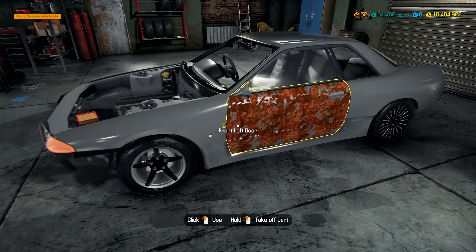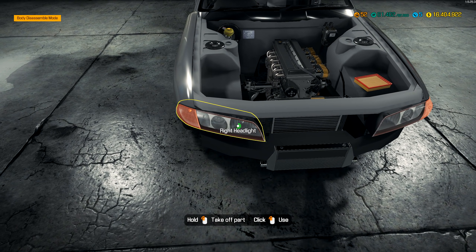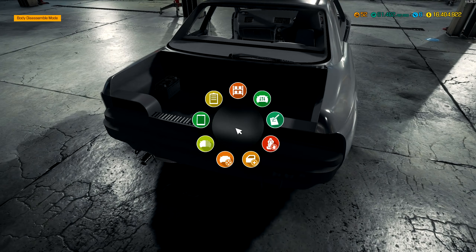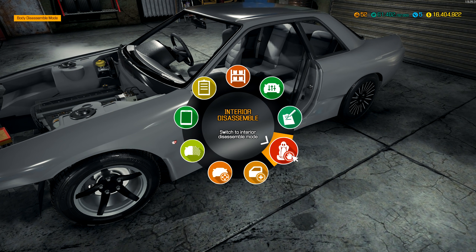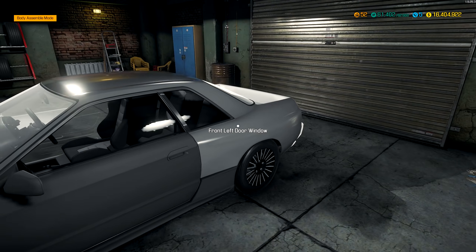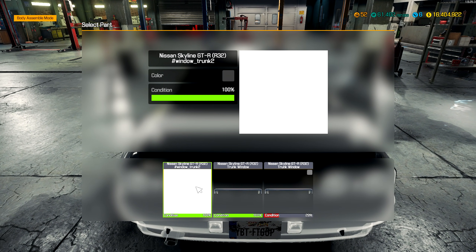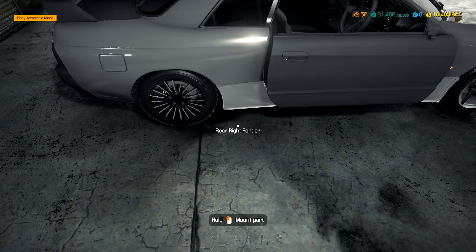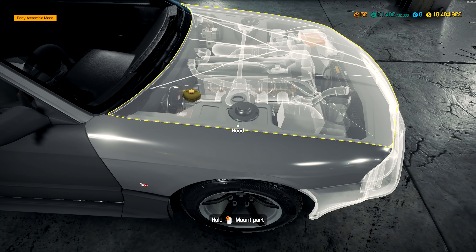Most of this stuff comes off nice and easy. We'll deal with the interior afterwards. Front lights as well — take these. This window here comes off too. I'm going to add the tinted windows just to make it look a little bit more badass. We're definitely going to go with the badge one because that looks sweet — I don't know why anybody would want to de-badge it. There are two options here: there's a Nissan Skyline window wrap — we're going to go with that.